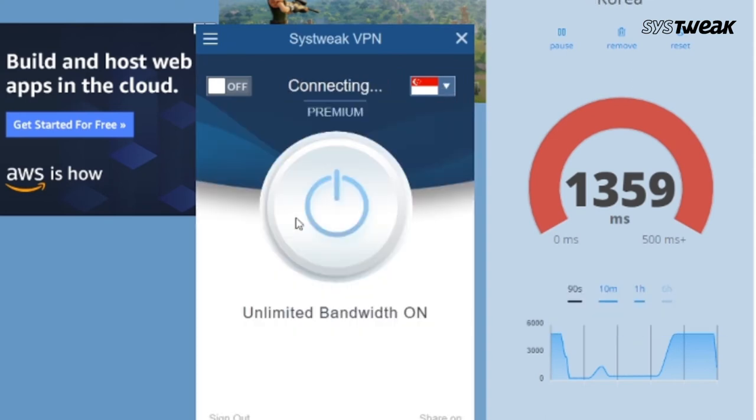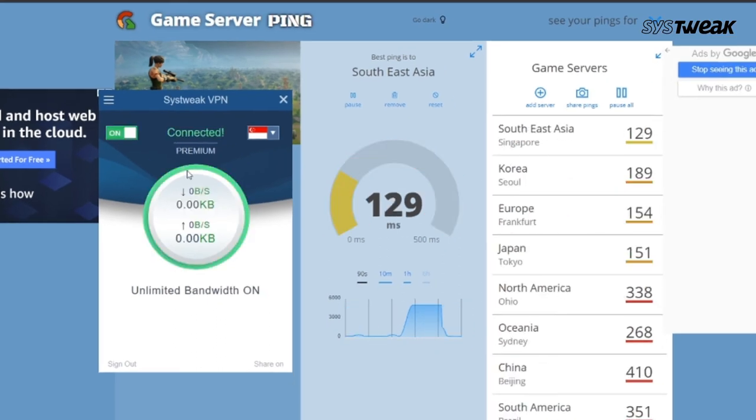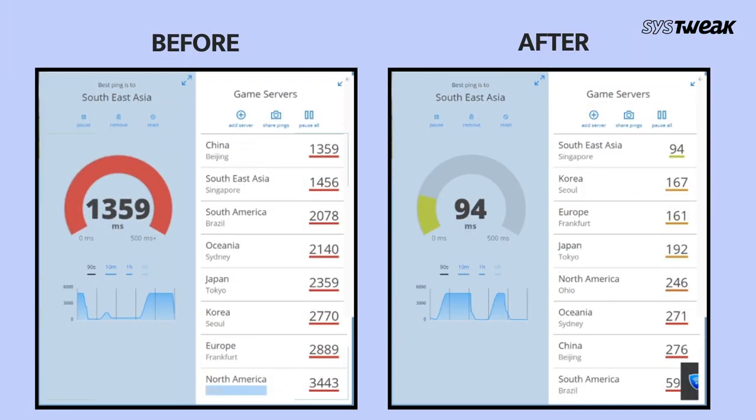After this, you can clearly see the results. Now all server pings are good for your smooth gaming. After using VPN, you can see the difference here.